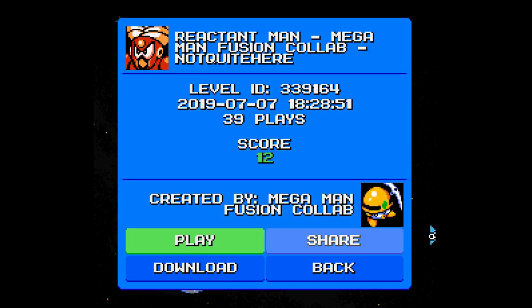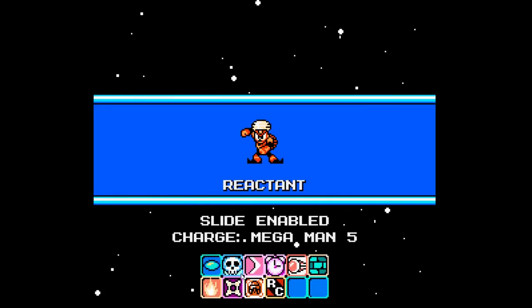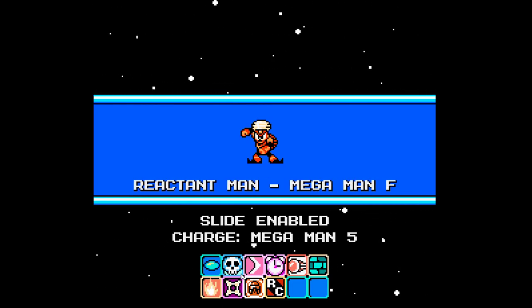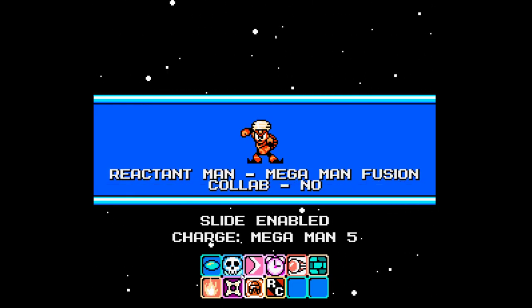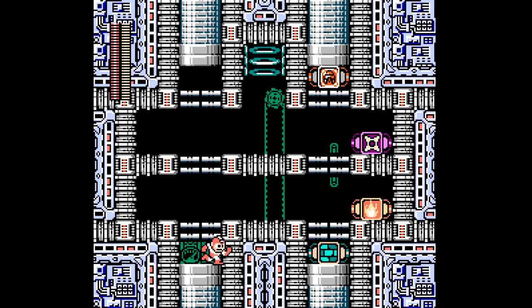Here we are with Reactant Man, the final regular robot master before we head into the Wily stages. 39th placement, a score of positive 12. And I went back and checked on the Razor Man stage — now I can see why it's called Razor Man. It's based around all the spikes during that stage, and I even remember commenting while playing that this stage has a lot of spikes. Obviously it's called Razor Man because the stage is razor sharp.